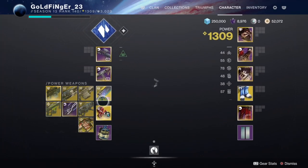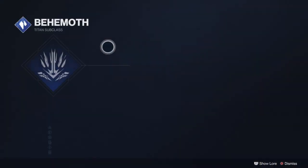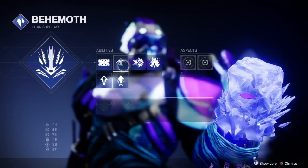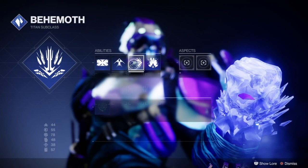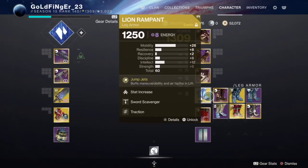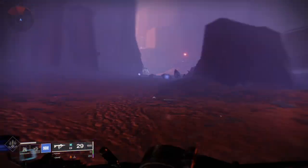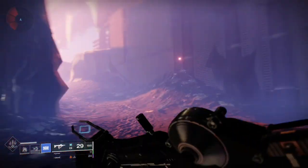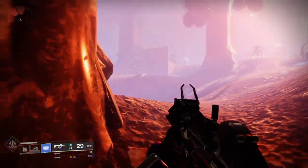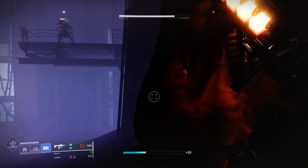I'm going to be showing you how to do this on a titan. You're going to want to put on a Lament, the stasis subclass with catapult jump on, and I suggest putting on Lion Rampants also. When you spawn in for the first part and clear out adds, I suggest not using any of your sword ammo, because you're going to want every sword swipe that you can get in.